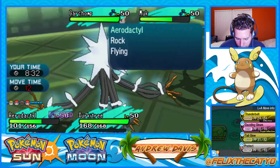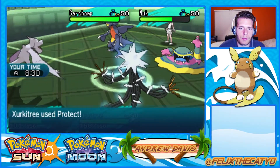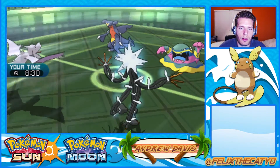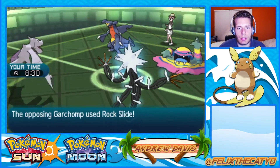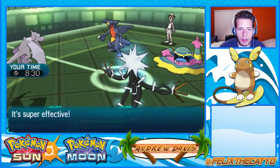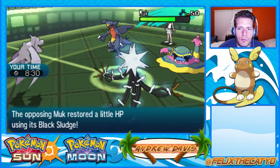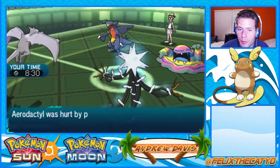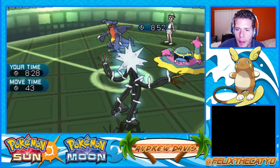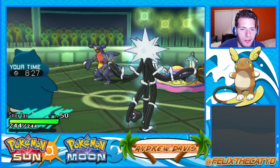He might protect Muk here, or just protect and earthquake — I'd be very happy with that. He does not protect, so he's probably going for a rock slide. Aerodactyl's probably gonna get knocked out here. Unfortunately if I had that defensive investment we'd be able to survive that earthquake. But thank god I have my cursed Snorlax in tailwind. That's a plus.